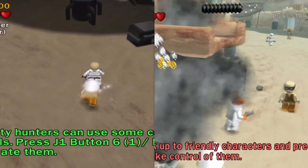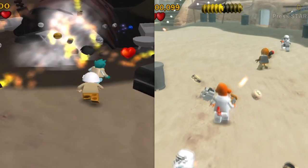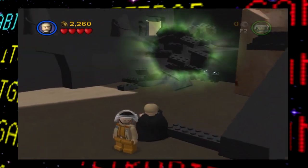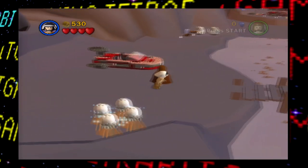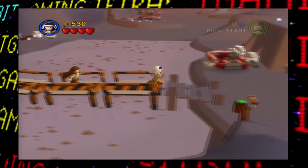The early Mos Eisley here lacks all of the NPCs that are seen in the final version, and overall the whole area just seems really cursed. And if these stages so far seemed really basic — oh, just you wait, they get even more unfinished.